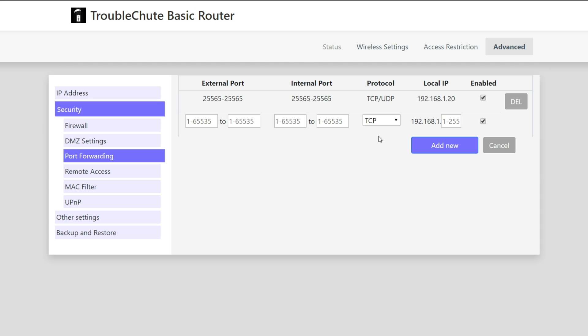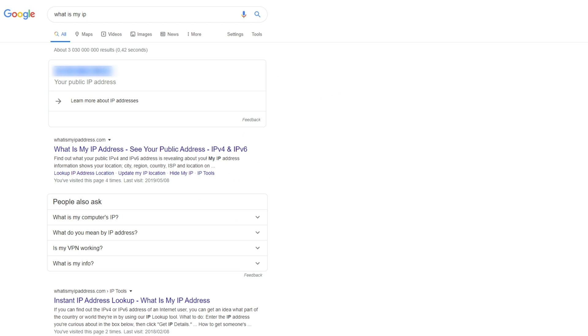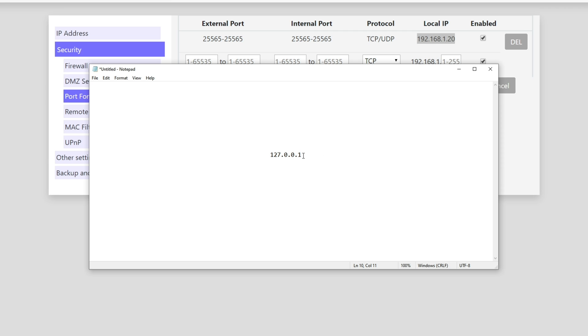Hit Add New and it's added to the list. You may need to hit Apply and Save somewhere else, but we're basically done with port forwarding. Note that you won't be able to send this local address to people outside your network — you'll need your external or public IP. Open a new tab, go to Google, and search 'what is my IP?' The first result should be your IP address. Copy it and send it to your friends. If the port is different from 25565, add a colon followed by the port number; if it's the default 25565, you don't need to include it at all.